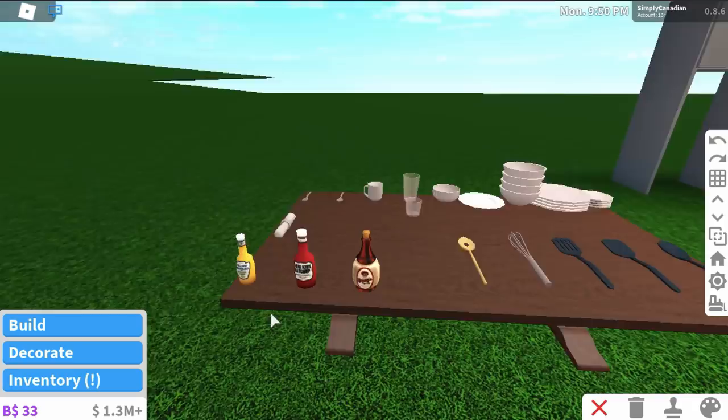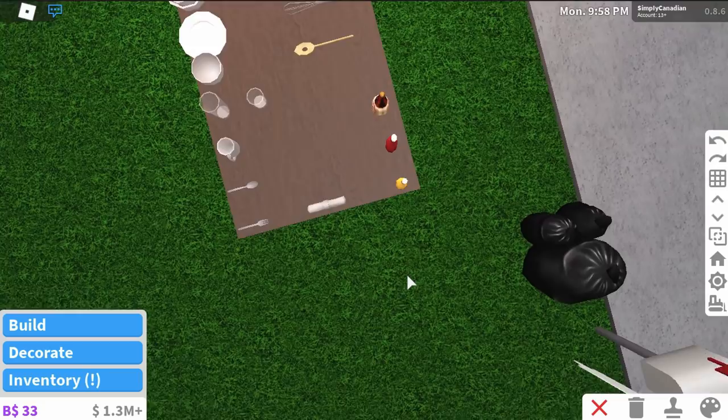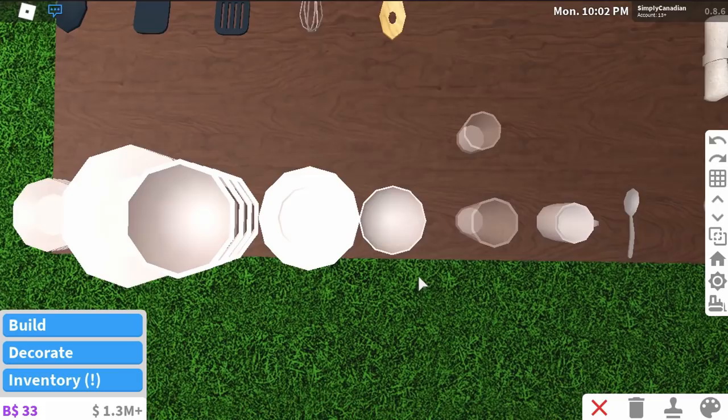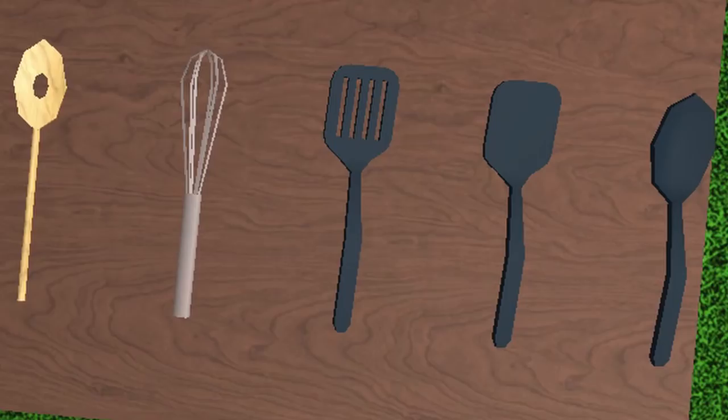So right off the bat, here we have our new decorations for the kitchens. There's maple syrup - I love maple syrup - ketchup, mustard, and napkins which have a ring wrapped around them, so it's like a decorative napkin wrapped around a spoon. Over here we have utensils: spoons, forks, a mug, a tall glass, and a small glass for water. We have bowls, plates, stacks of bowls, stacks of plates, and baby plates.